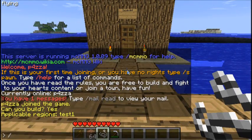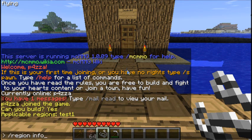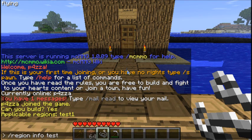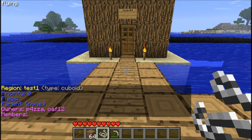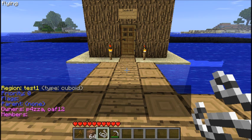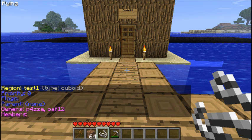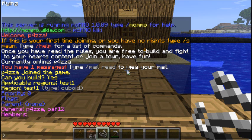We can actually check out information about that. If we type 'region info test1' — so that's region info and the name of the region that you've previously created — just hit enter. That shows you that basically it's got no set parent, no flags, and the owners added at the beginning are myself and Oath12. So basically me and Oath12 are considered the owners of the region.